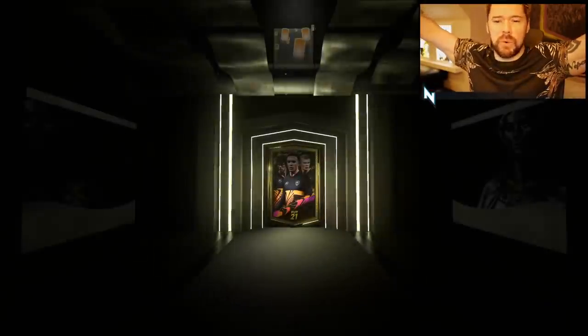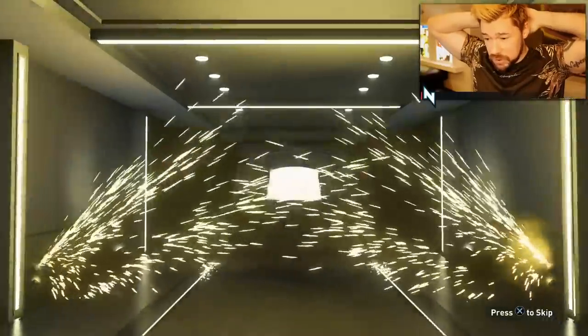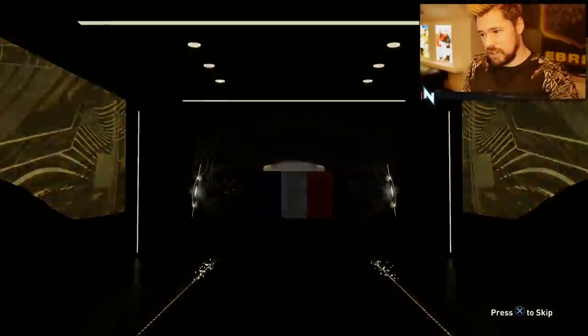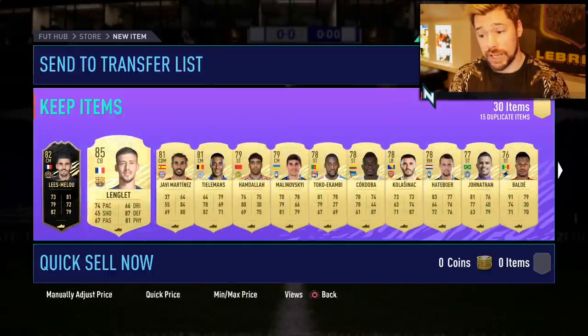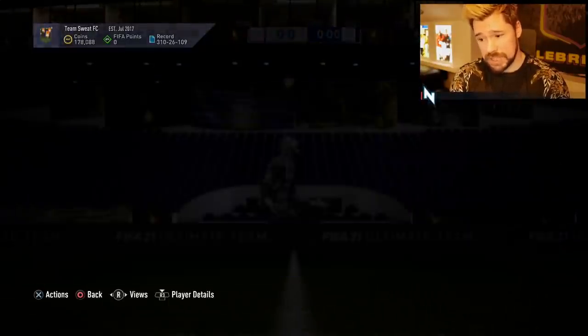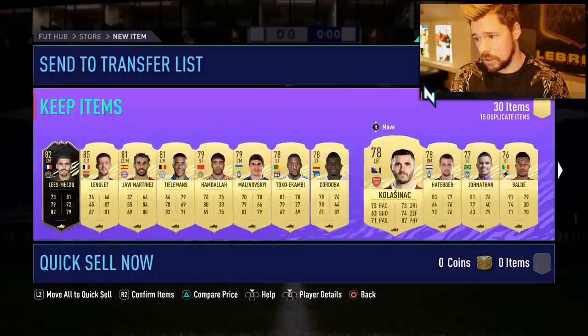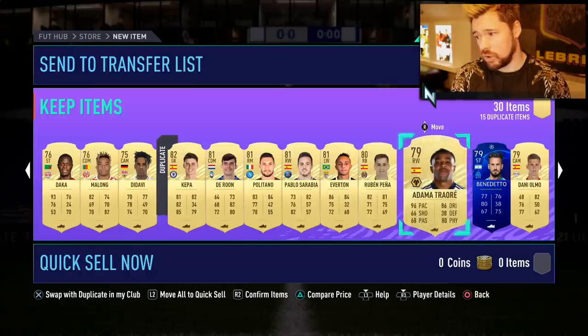And here we go — our division one rank one rewards, an ultimate pack. Just give me the walkout! It's not a walkout, but it is a board — it's an inform. It's a French inform. Oh my god, we get Longley in there — that's a really good player to get. Not that he fits into my team, but he's worth 80k. And outside of that an Adama Traore that I'm going to have to get rid of. So we'll get into the gameplay guys — I will be right back.